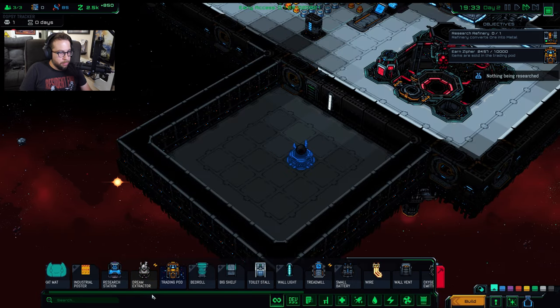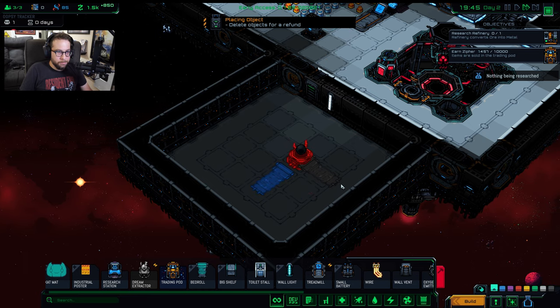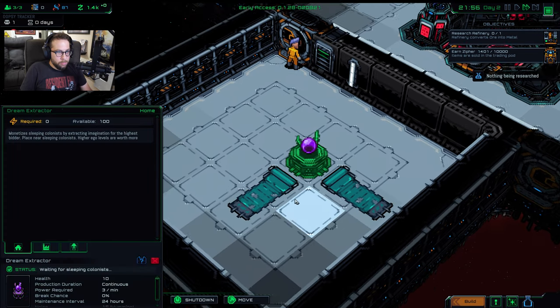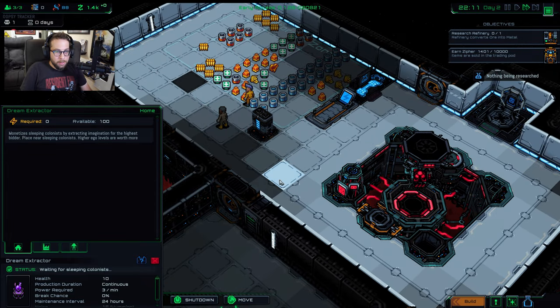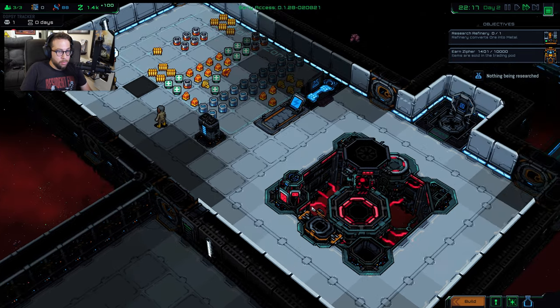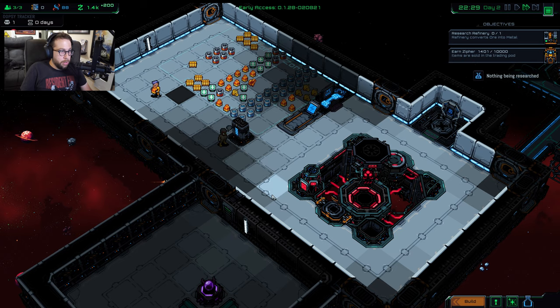Time to make our dream extractor and some beds. That is ready to go. Now when people sleep they will make us some money, because money is really the name of the game here at the start — you want to do all you can to make money before you run out.